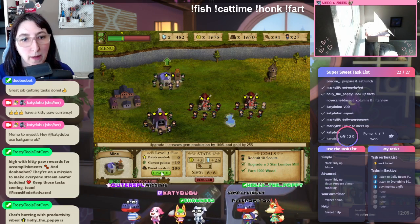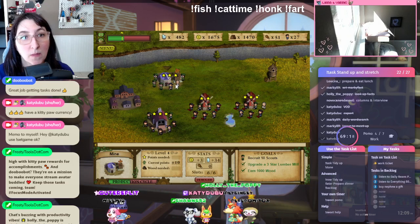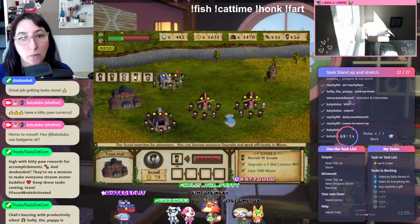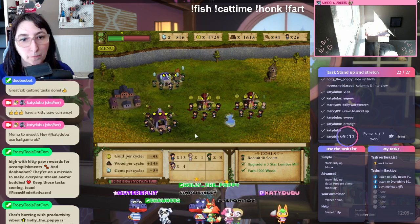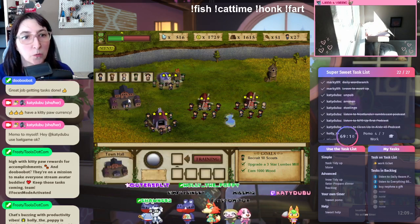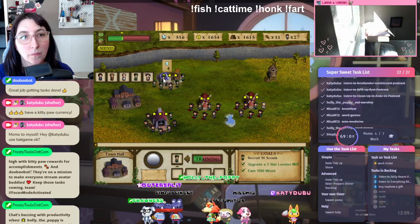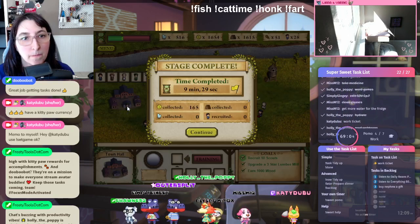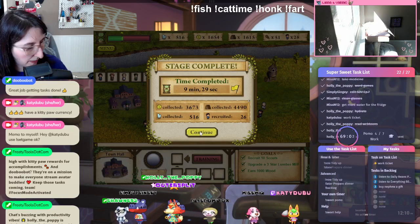We can upgrade that. Let's sell him and get another scout. We need two more scouts. Scout ready. There, we got it. Back to work everybody.